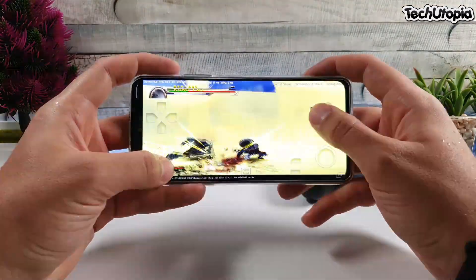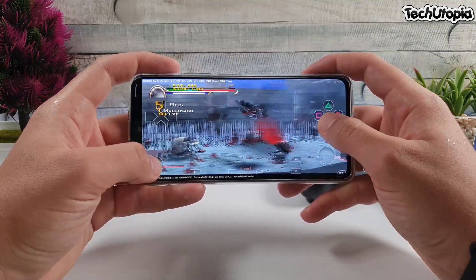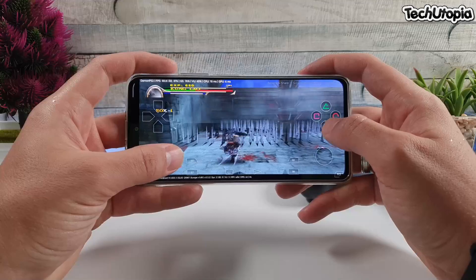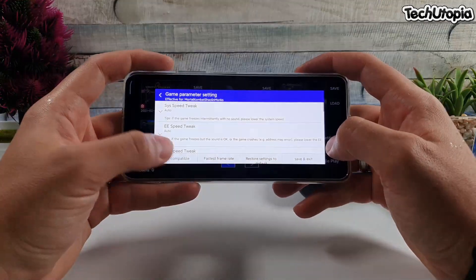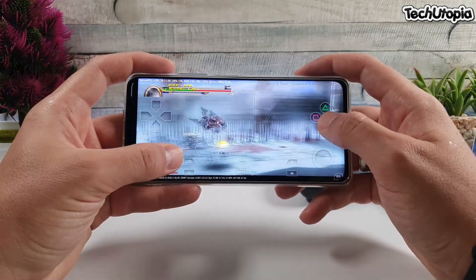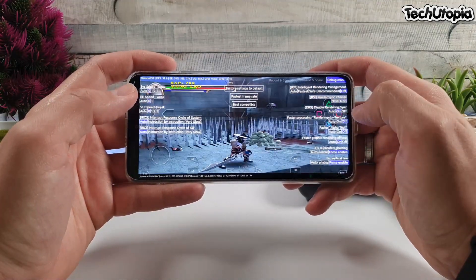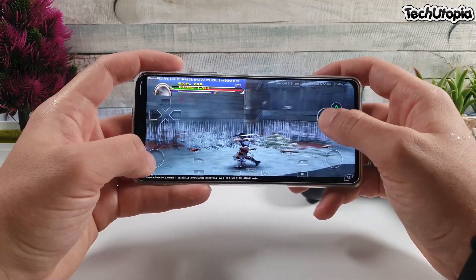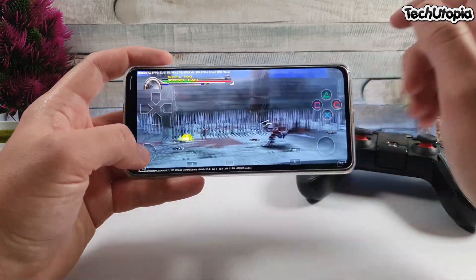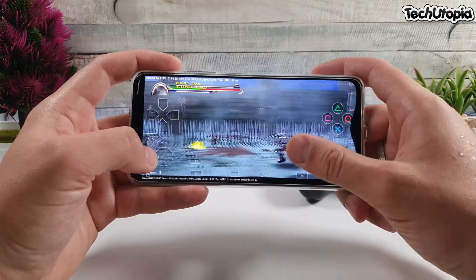So this is the setting I noticed that works for this game, and it will probably work for some other games too — you have to test it yourself. We can also go to best compatible settings. Right now you can see that it also runs poorly on best compatible settings, but if we also use disable rendering sync here, it runs around 50 FPS.